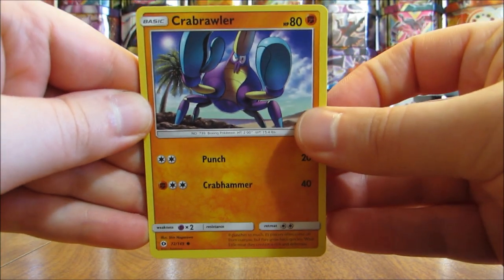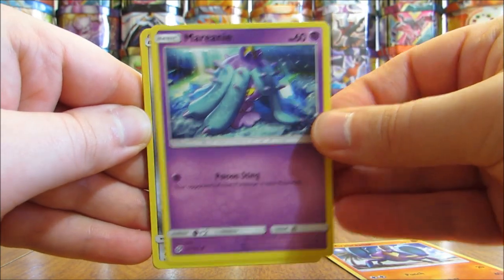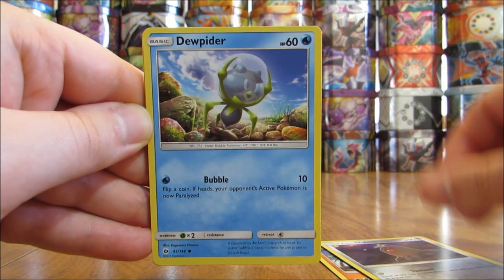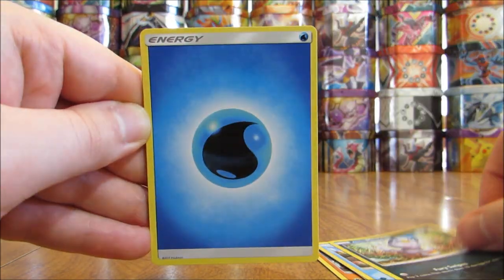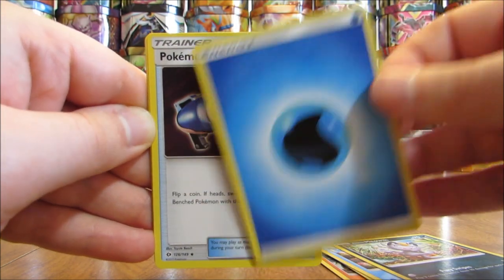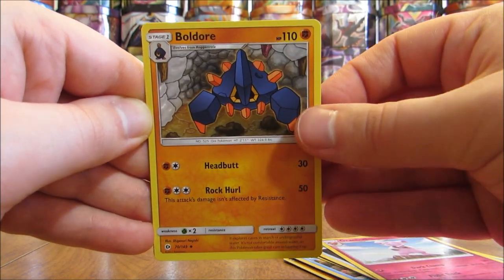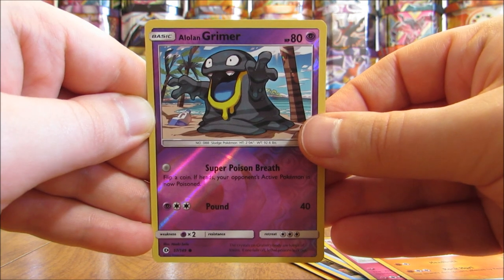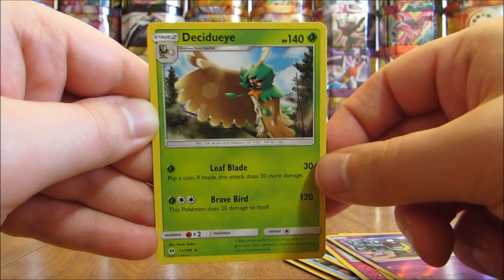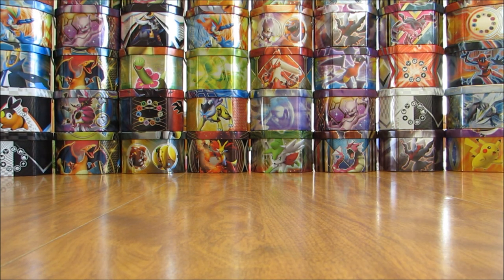This pack here starts off with a Crabrawler, Mareanie, Alolan Diglett, Jupiter, Alolan Meowth, Water type energy, Pokemon Catcher, Granbull, Boldore, reverse hollow of an Alolan Grimer at common rarity. And the rare here is a Decidueye — the stage 2 evolution of Rowlet and the featured Pokemon in the Forest Shadow theme deck.